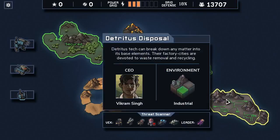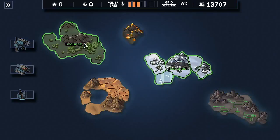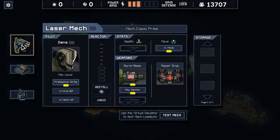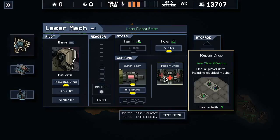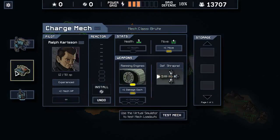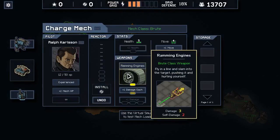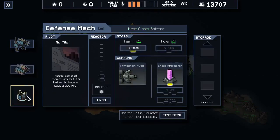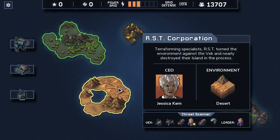Hey everybody, Asher here back with more Into the Breach. So far we have secured two islands and our power grid situation is a little dicey, but we still have laser mech with Ghana here and the repair drop, which could prove very interesting. Ralph on the ramming engines — he's fairly expendable — but we'll see if that one damage each is helpful or harmful without getting the health upgrade. We have no pilots so Ghana is still going to be coming in.